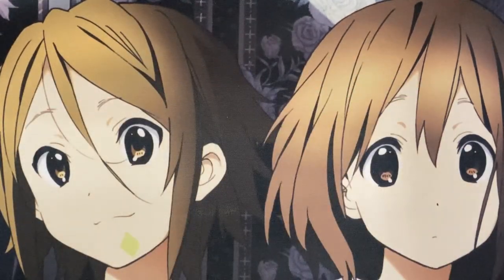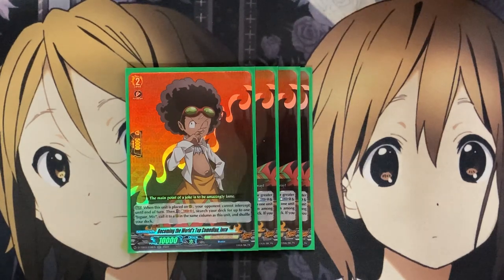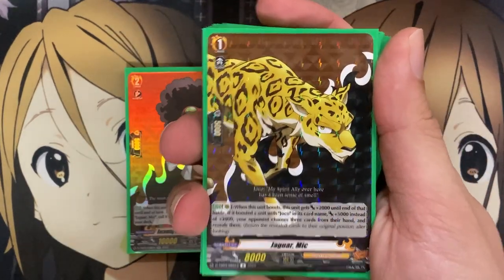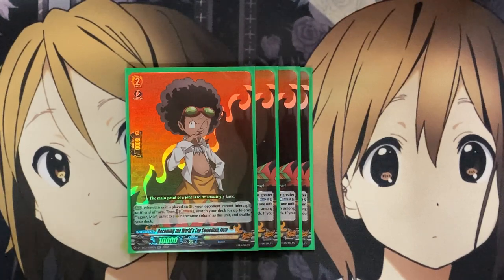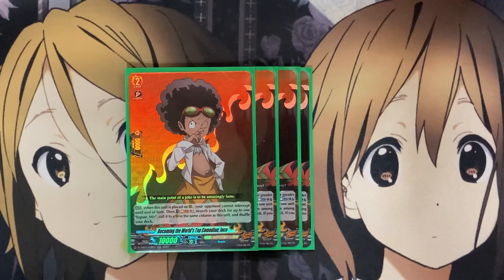Moving on now to the grade twos. For the grade two lineup, I am also running four copies of Becoming the World's Top Comedian Joko. When this unit is placed on rearguard, your opponent cannot intercept until end of turn. Then Soul Blast two — search your deck for up to one Jaguar Mick, call it to rear in the same column as this unit, and shuffle your deck. So that is the other grade one we're running in the deck as added backup, because you can Oversoul with that card as well. Just being able to use that setup of putting a card with Mick into your soul helps for the grade three power, and the restriction of your opponent not being able to intercept is something you want to do every single turn.